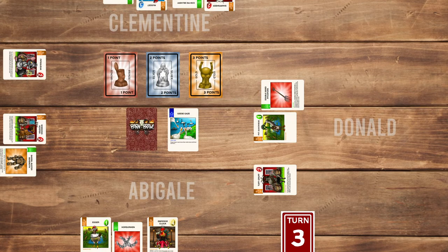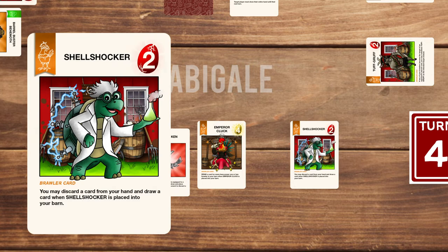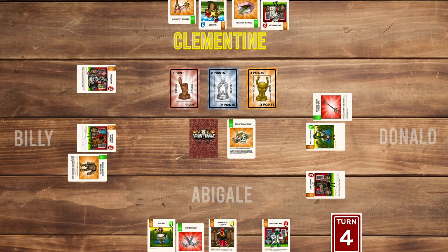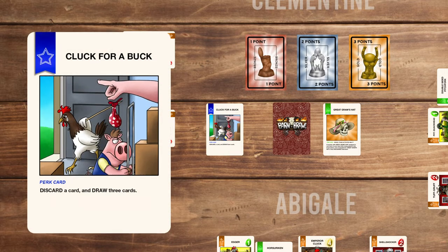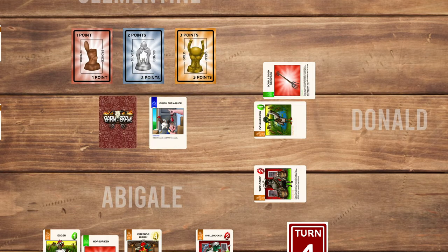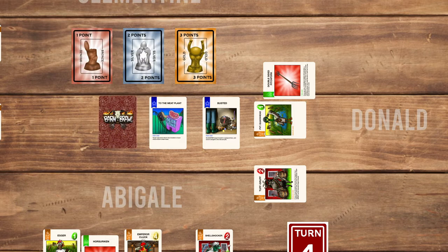Turn 3 is over and now it's turn 4, the final turn of the round. Abigail draws and plays Shellshocker with a power of 2, which has: you may discard a card from your hand to draw a card when Shellshocker is placed into your barn. She uses Horserican on Clementine again. Billy draws a card and plays the Roasting Stick on Pepsqueak, then plays the perk card Cluck for a Buck: discard a card and draw 3 cards. Clementine draws a card and ends her turn. Donald uses Double Sided Pitchfork to get a new card, then plays the perk card Busted: slaughter target brawler's equipped item and send it to the discard pile. Donald picks Abigail's most powerful card, but Abigail uses Back Off to negate it.